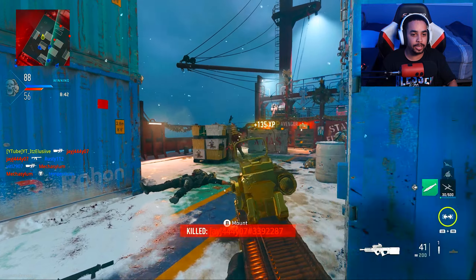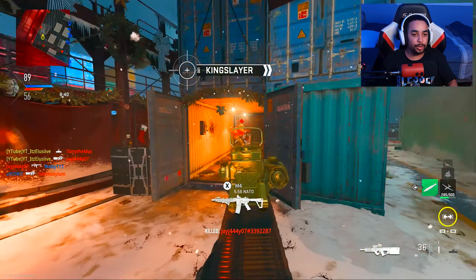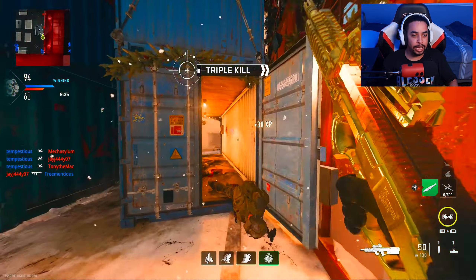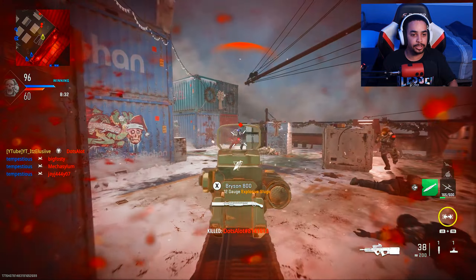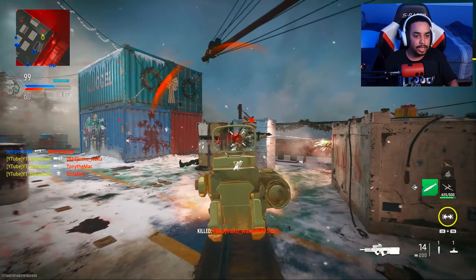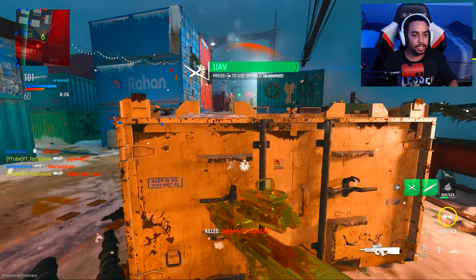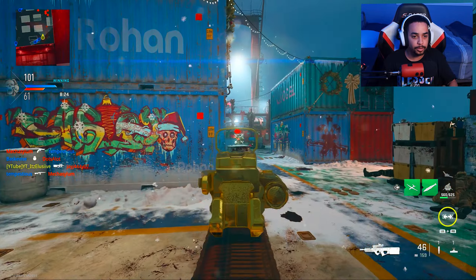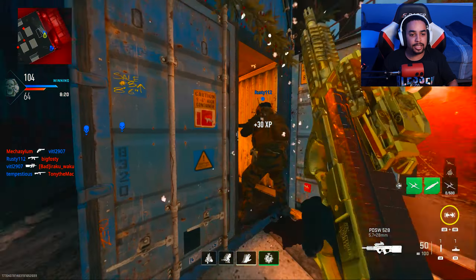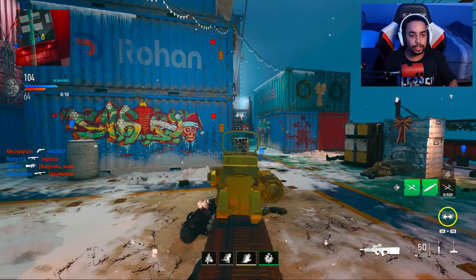He's using the revolver, and I know the pain of using that thing when it's level one. If that thing's level one, I understand — because once you shoot and miss, you're practically guaranteed dead. And that's why I'm also running quick fix, so I can instantly heal after breaking someone's ankles and killing them. Quick fix and fast hands are the best two perks to run on shipment.